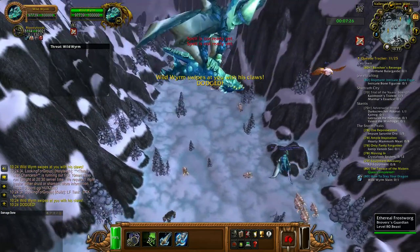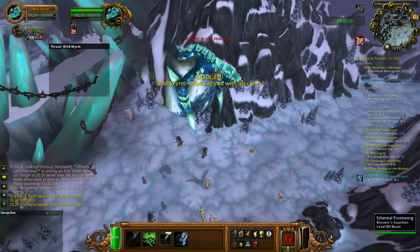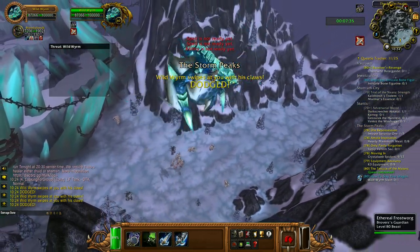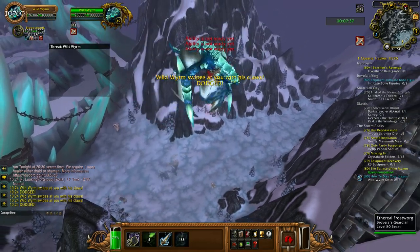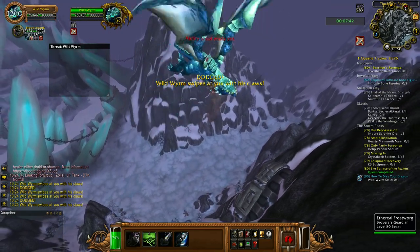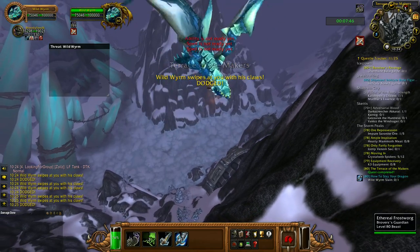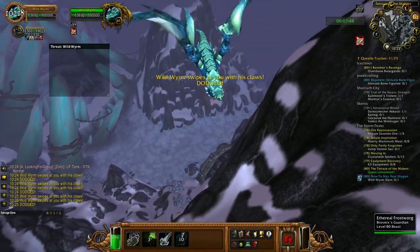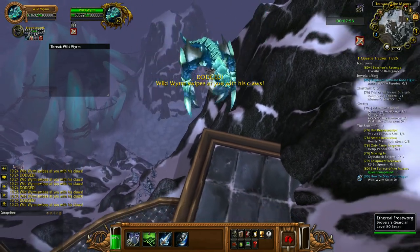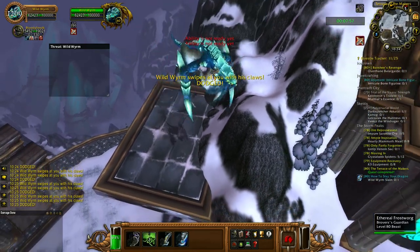When he tries to attack you, then you can dodge. Ability number 4 is on cooldown. Dodge is on cooldown — I'm not ready yet.